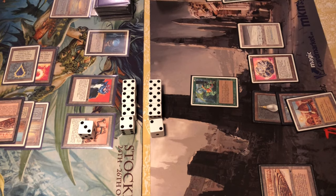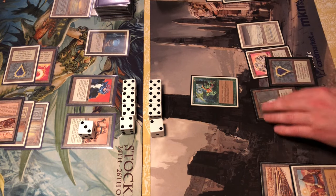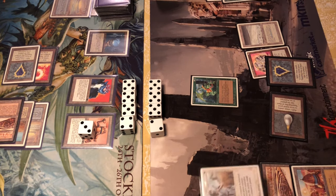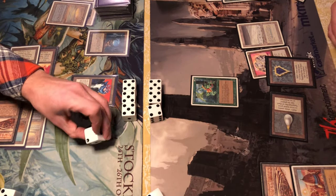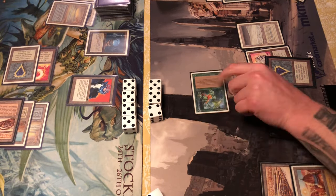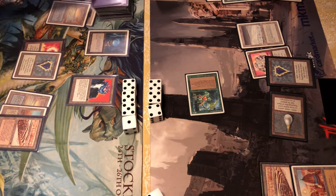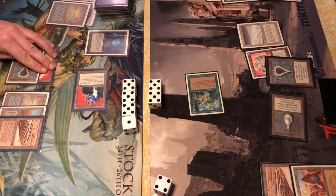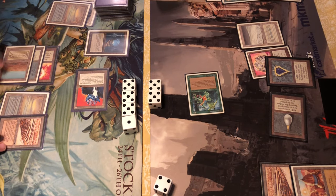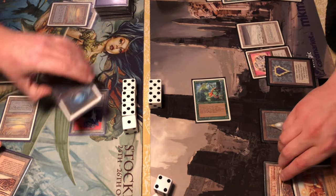Ernham Djinn gives Su-Chi forest walk — not that it matters, though he might play a forest. Swords to Plowshares on the Triskelion — just letting it rip as a fast effect, shooting for three points of damage first. He attacks with the Ernham Djinn and Skynet is tapped out, can't use the Icy, can't profitably block with Su-Chi. Electing to counter-attack instead — ahead in life anyway, so this is fine. Another Icy comes out, even more control for Skynet.